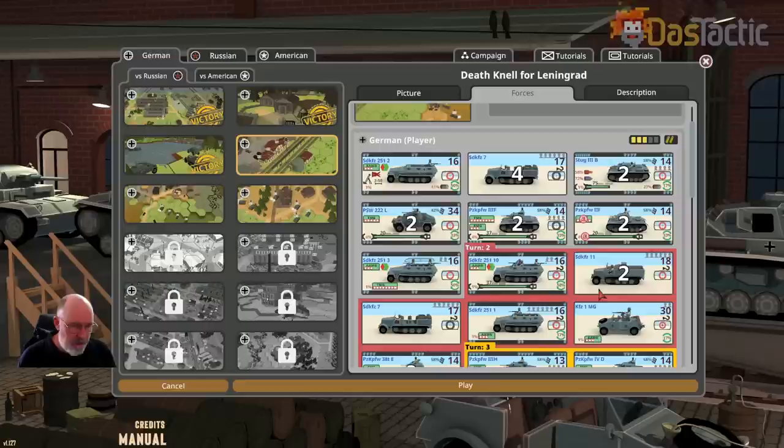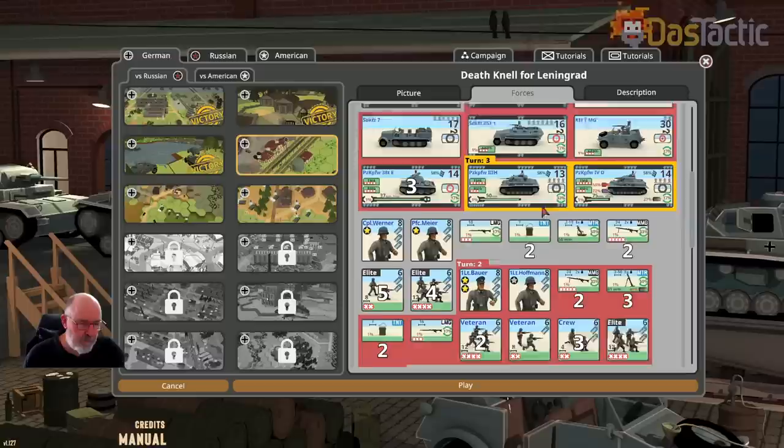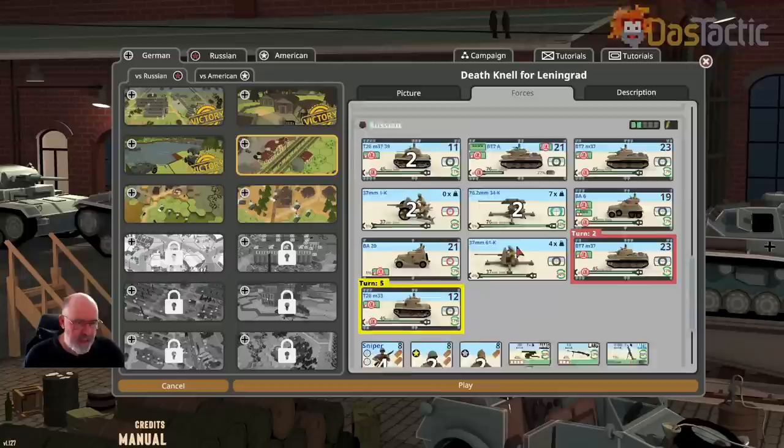The StuG IIIs have very solid armor, they're quite strong. The Panzer III Hs are fairly good particularly with the frontal armor, and the turret armor is also fairly strong. The Panzer IV is actually a bit weaker in the turrets — in fact it's worse than the Panzer III H. We also have some Panzer III Fs, which are terrible with their armor, though their turret side armor is surprisingly strong. We've then got a number of different infantry forces — TNT, mortars, medium machine guns, and light machine guns.